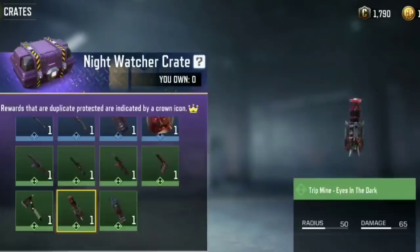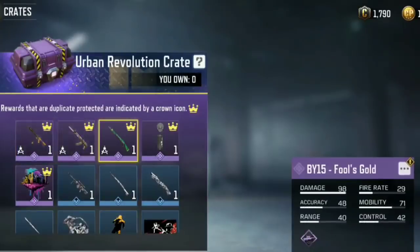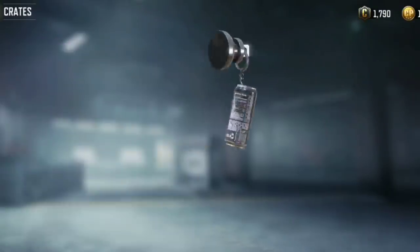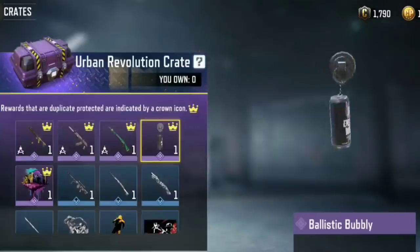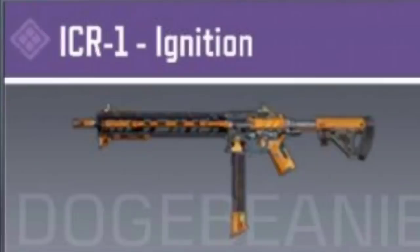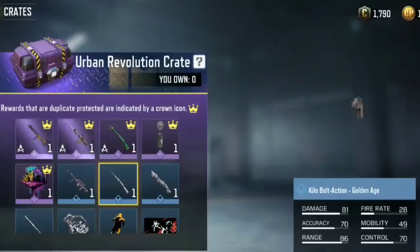Now have a look at our next crate: Urban Revolution. In this crate we are getting ICR, RUS, BY-15, Fool's Gold, Ballistic Bubbly charm, and epic spare. The ICR in this crate is ICR Ignition. This ICR looks similar to M4 Teal still, so what do you think about this skin, let me know.